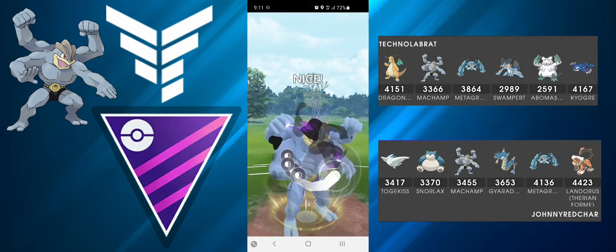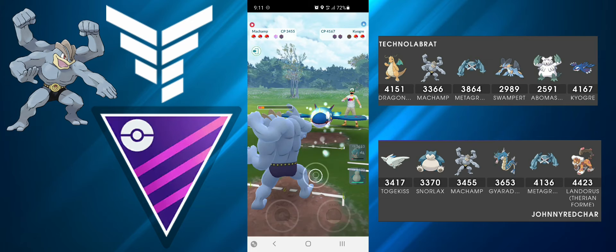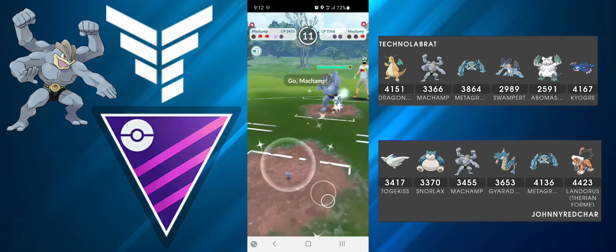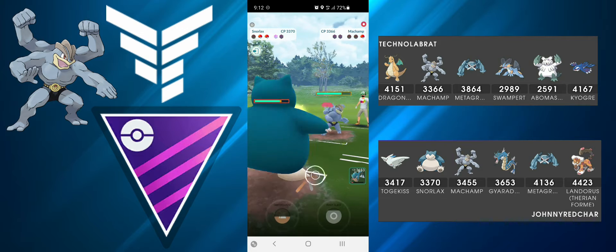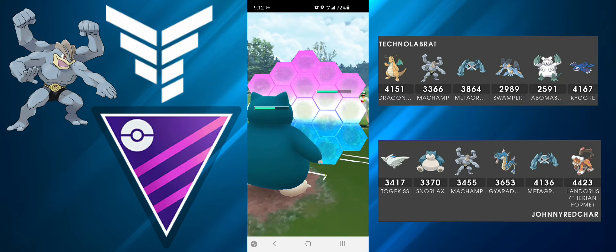I go straight for Payback — I want to either force the second shield or KO this Kyogre. They do get a little bit of farm which is unfortunate, but I have one switch to Snorlax and their Machamp goes quite low, so I can just Counter it down. Their last Pokémon is my Machamp so I'm in a tricky spot — I have to bring my Snorlax because I don't want them to potentially Counter my Gyarados down.